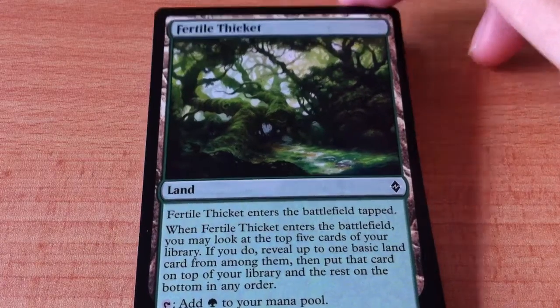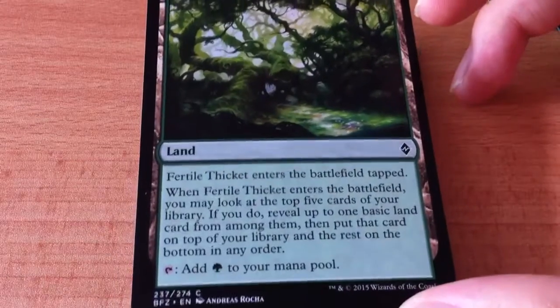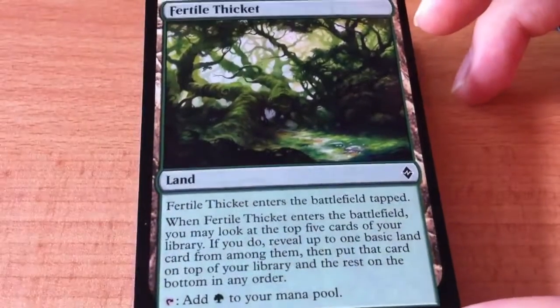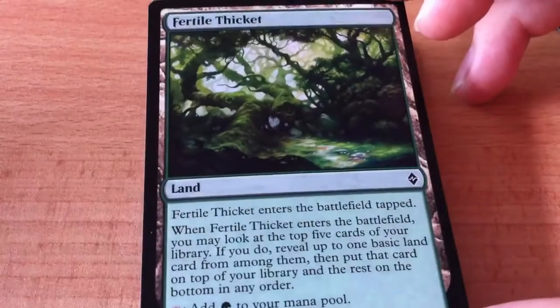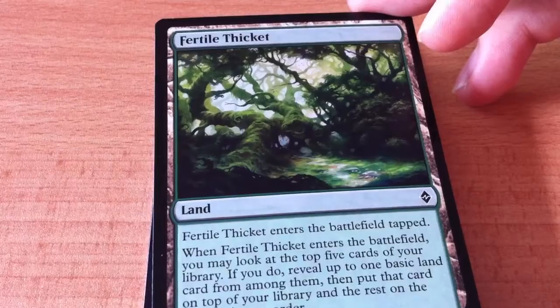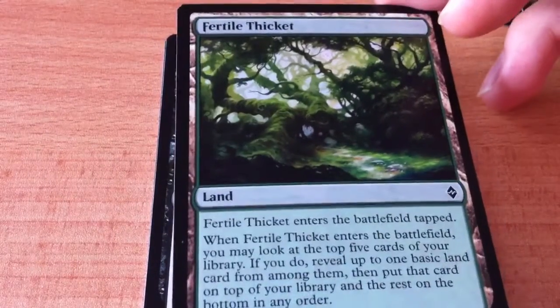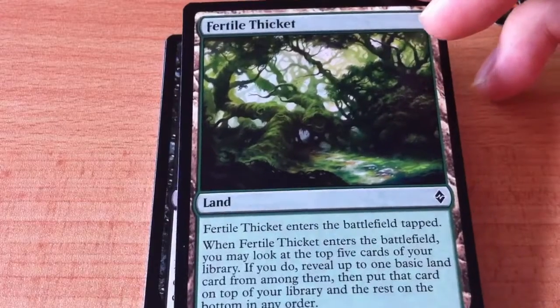Fertile Thicket is a land — one of those special land cards. It enters the battlefield tapped, and when it enters the battlefield, you can look at the top five cards of your library, reveal a basic land card from among them, put that card on top of your library, and put the rest on the bottom in any order.